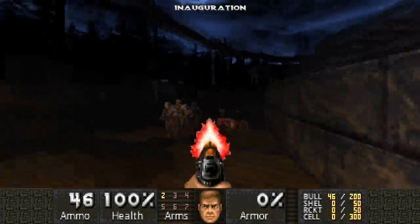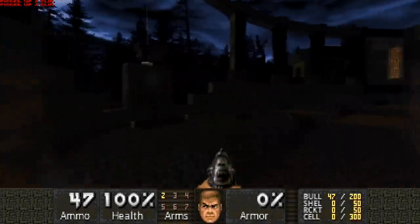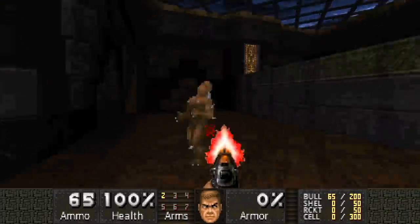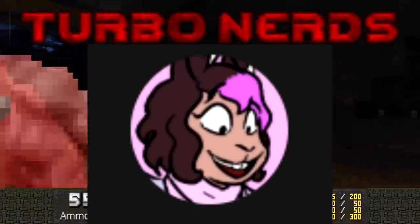Let's not beat around the bush: GZDoom is the most popular source port by a mile. Its ability to be easily adjusted and modded to one's liking is definitely a very appealing aspect, and its lack of vanilla accuracy compared to some other ports is something only turbo nerds care about.